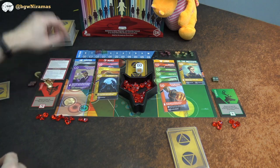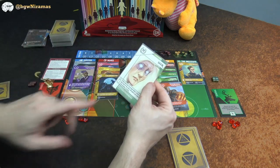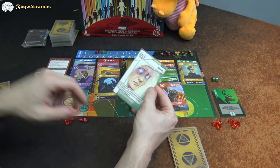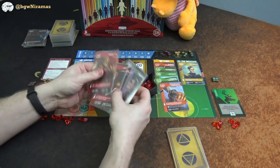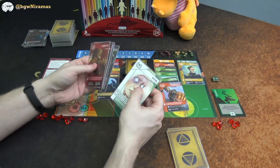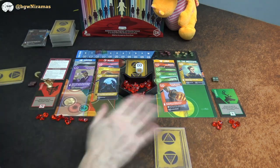I draw randomly and get a card that scores 11 extra points if I have the sovereign token — which I do — but its core value is 19, which is too high for my strategy. I need to get rid of it.